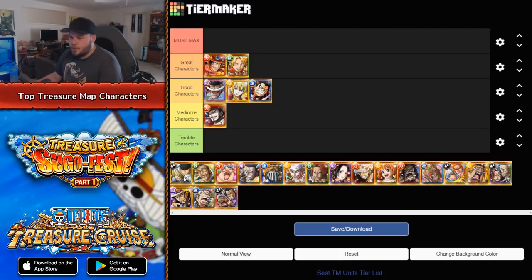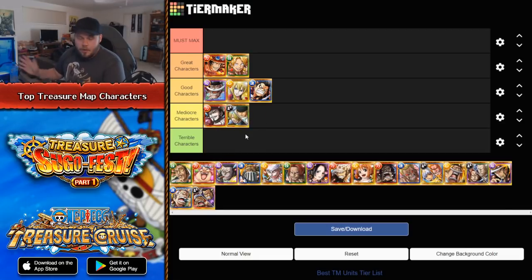The next character is the dual unit Zoro and Sanji. He's an Orb booster or type booster for Str/Dex, and he has a pretty decent switch ability. His captain ability in dual form is pretty good, but in their solo forms it's kind of mediocre. There just aren't too many circumstances where you need to use this character, which is unfortunate because the unit is cool being a Zoro and Sanji dual unit. I would put him in the mediocre tier. I know some free-to-play teams can definitely utilize this character, but personally I've rarely been using him — I maybe used him a few times since his release. There just isn't a need for him, unfortunately.